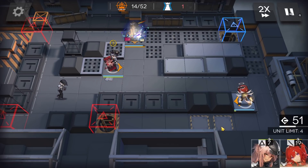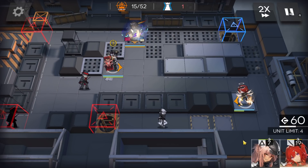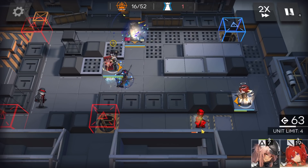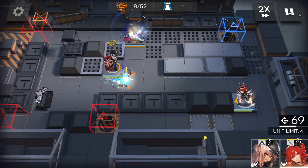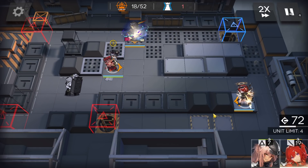Now we just wait for Faust to spawn. This enemy cannot cast his auto attack before he dies — he will just die. This is what perfect damage management looks like.